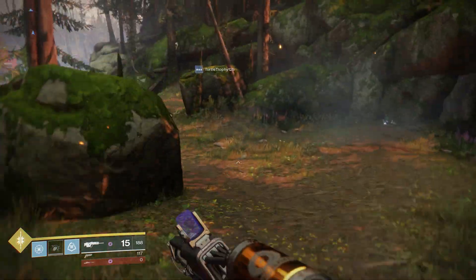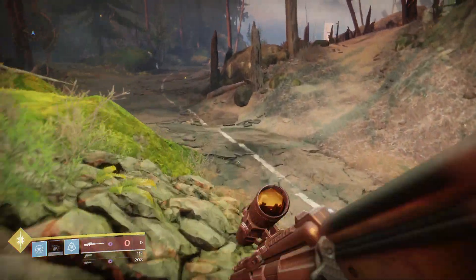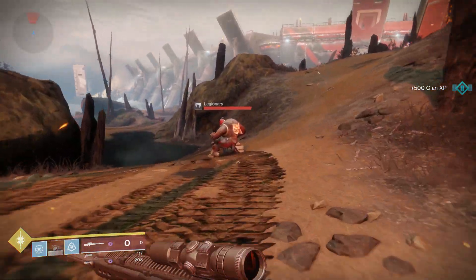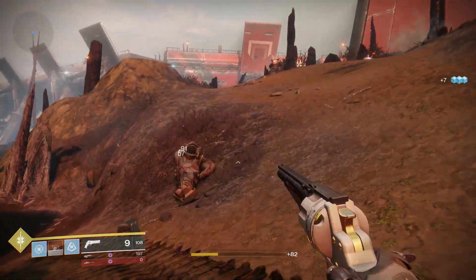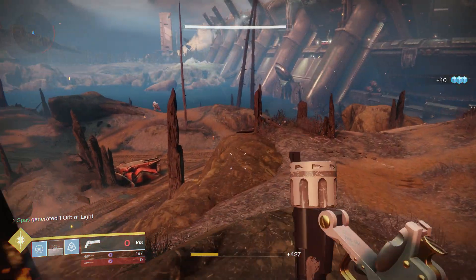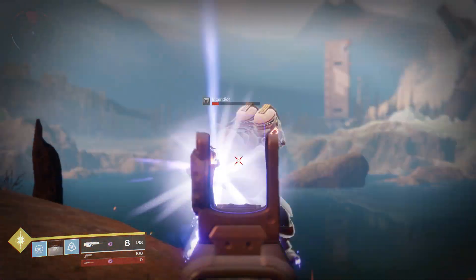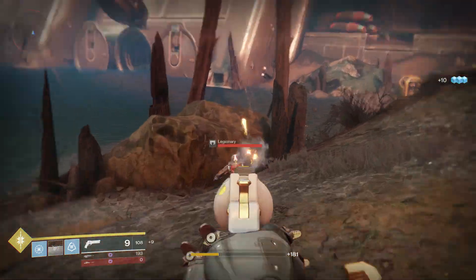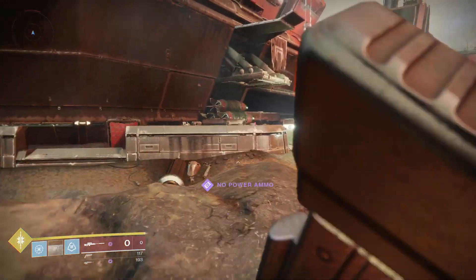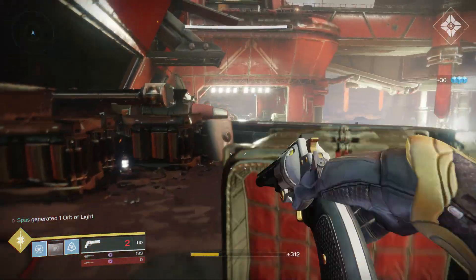But if you have good aim you're most likely going to hit your shots, so it isn't that big of a deal. Lower stats don't make the Silicon Neuroma a worse sniper in general — everyone has their own preference, and someone could use it and think it's the best sniper in the game based on how well they do with it in the Crucible or PvE. It's also pretty rare as a Nightfall exclusive from the Pyramidion, and may not return before the season ends.